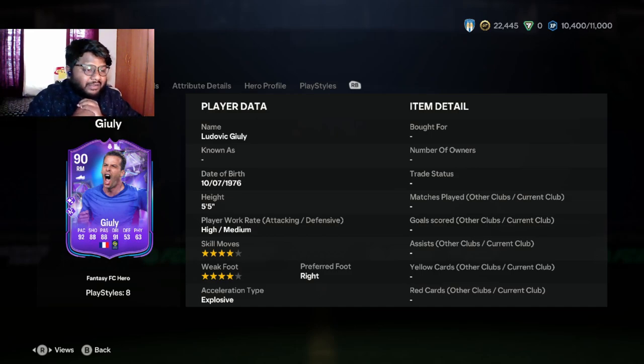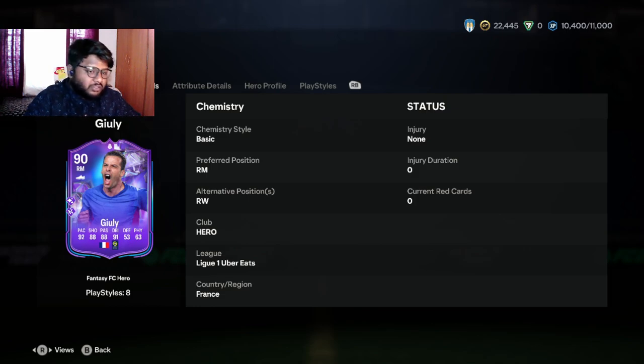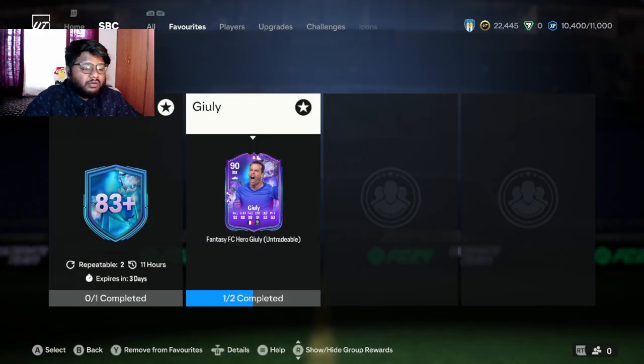Hey guys, welcome back to the channel! This is another player review video — we have done two of these previously, both are Future Stars player reviews, make sure you go check those out. In today's video we're going to be looking at a 90-rated right midfielder, Guli — I hope I'm pronouncing his name right. Just from the first glance he looks decent, but is he good in game? Some players' stats look nice but they are absolutely horrendous in game, so we'll find that out at the end of the video.